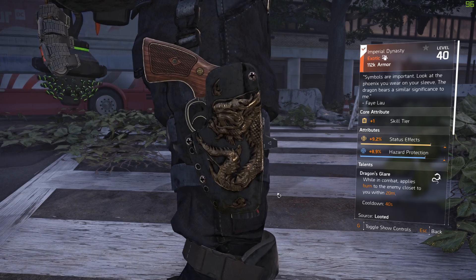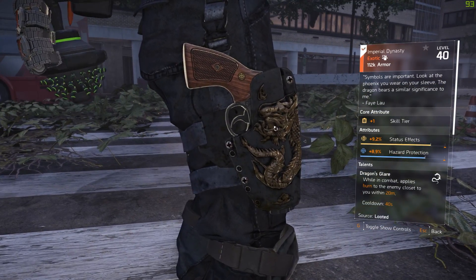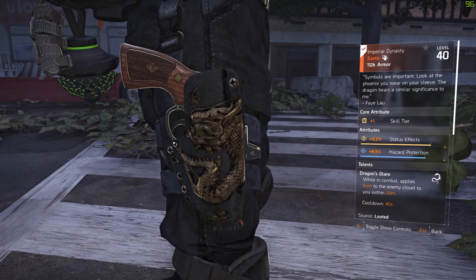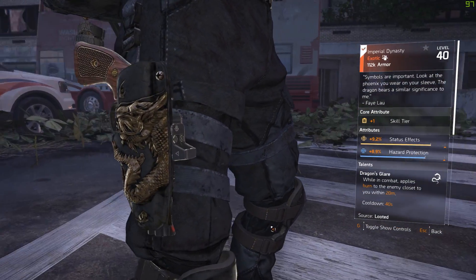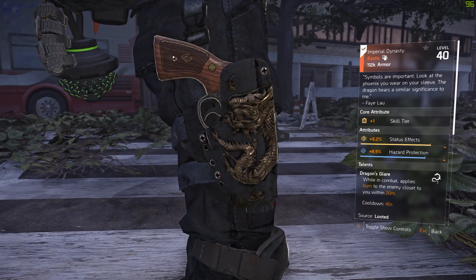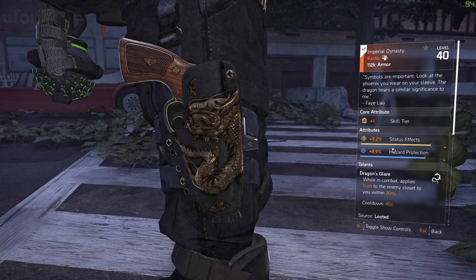The exotic itself looks nice — it's a simple holster but it has that dragon symbol on it. It doesn't look too crazy, just a holster basically. You can see my revolver on it.